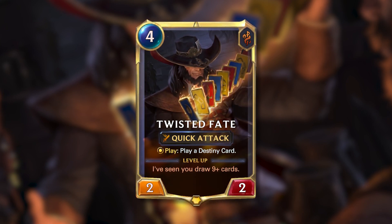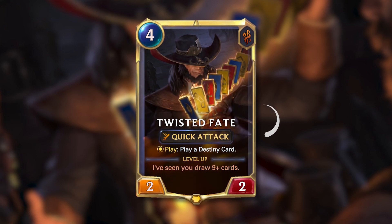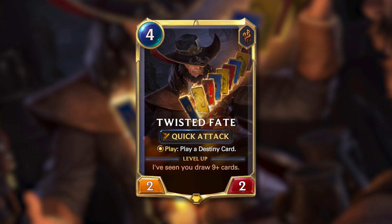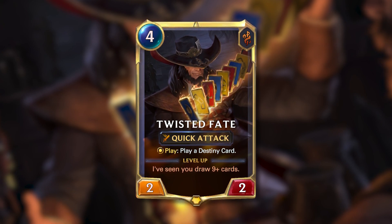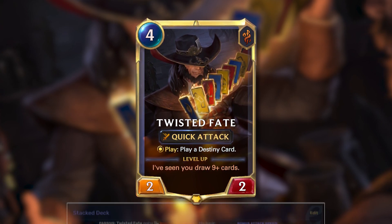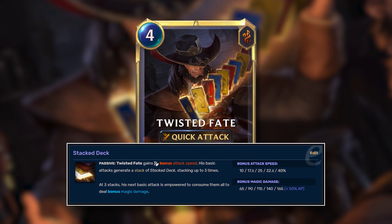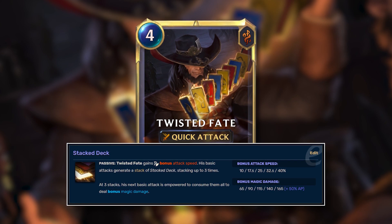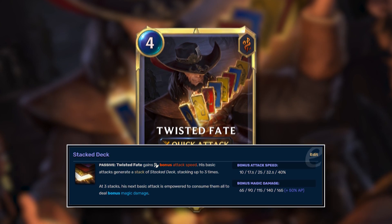Finally, there's something a little interesting to note: TF actually has the Quick Attack keyword, which given his substantial strength in Legends of Runeterra might feel a little extra. But one possible reason he has Quick Attack is actually a reference to his E in League of Legends. His E, Stacked Deck, gives him a passive bonus attack speed, therefore making his Quick Attack seem like a pretty obvious choice.